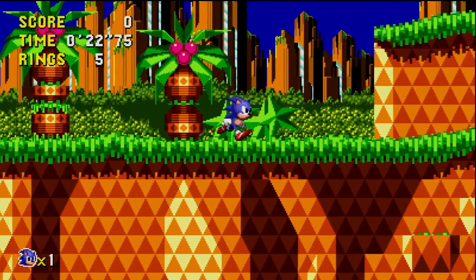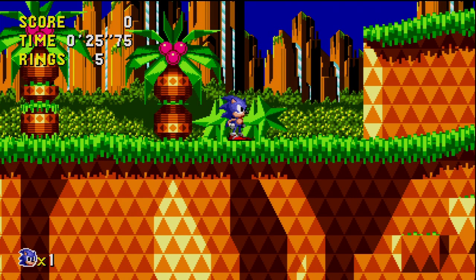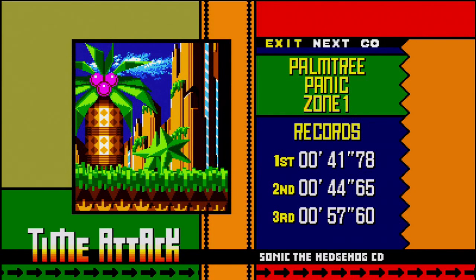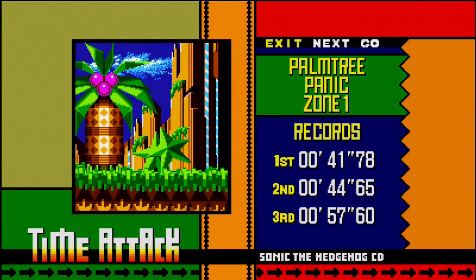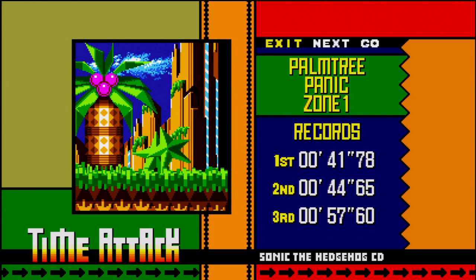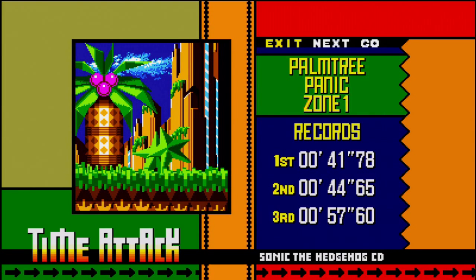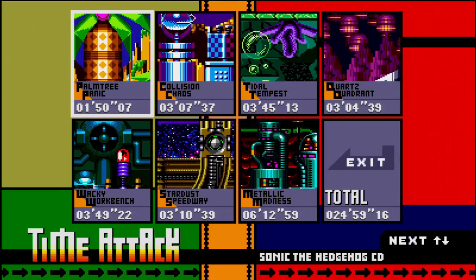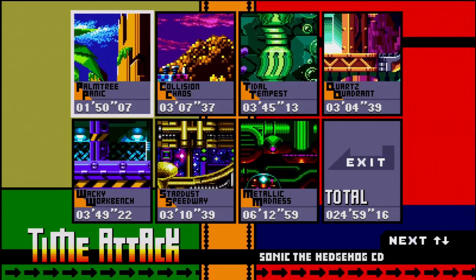I want to show you what happens when you leave the game on with Sonic not moving for too long. Sonic, come back! No! Little planet is doomed - Sonic gave up. If you let Sonic stand there too long, he basically says 'forget it' and leaves. And he also talks, which is very odd. As far as I know, that does not work with Tails, since Tails was never in the original game.